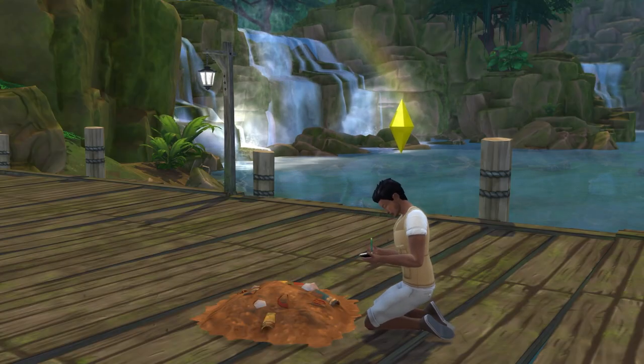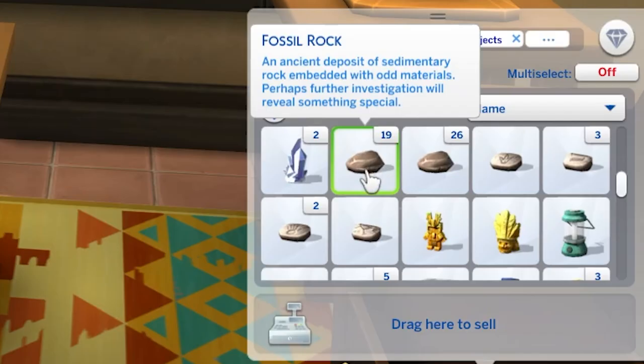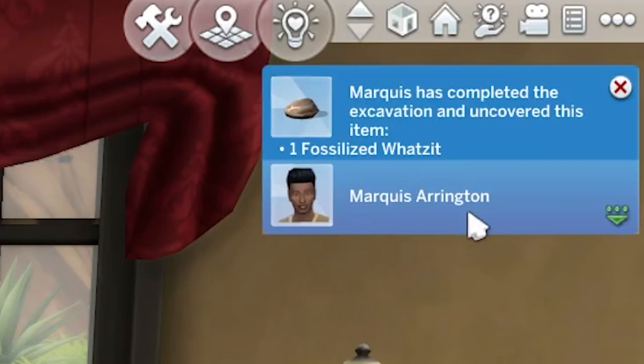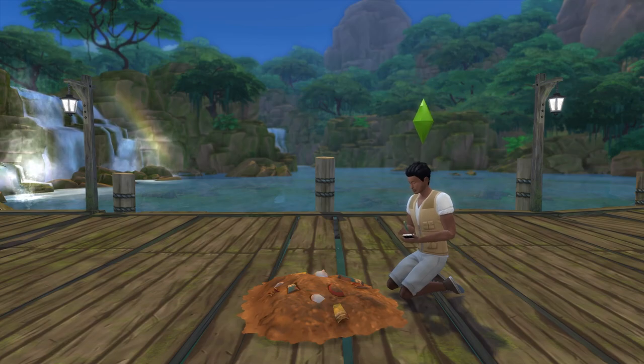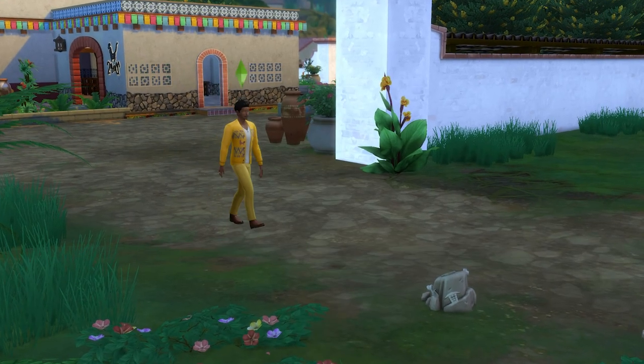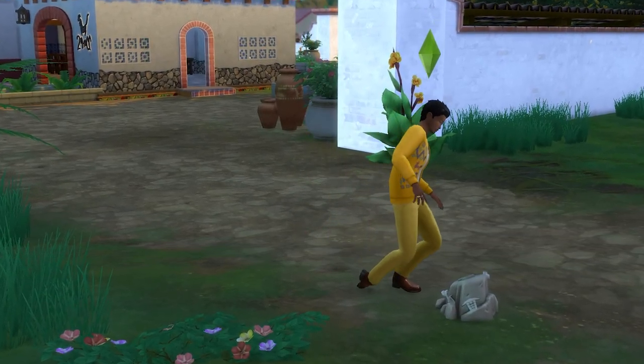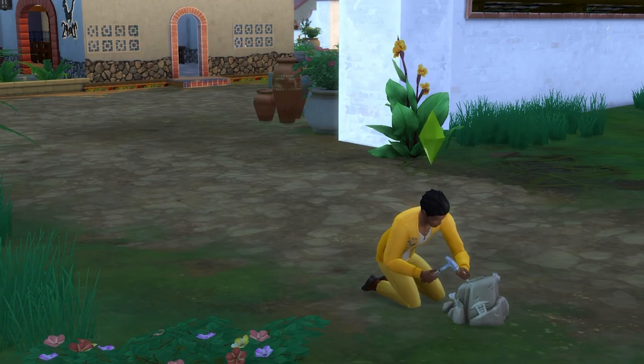Also, fossils found in Selva Dorada aren't affected by the collector trait, meaning sadly you'll only be able to extract one fossil per fossil rock. As for how you find these fossil rocks in Selva Dorada, you can generally dig up rocks with bones poking out of them in the same way you would in other worlds.